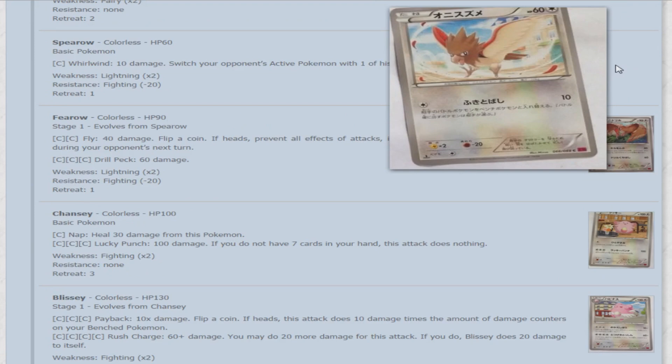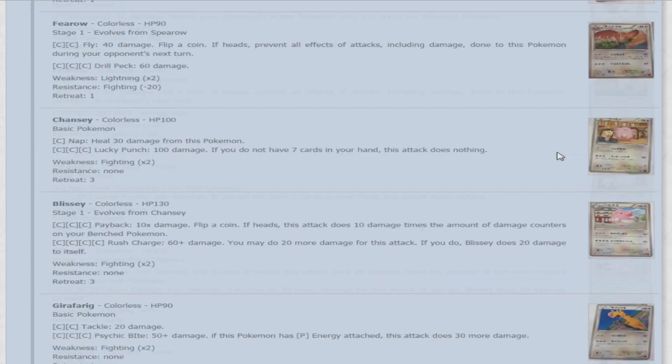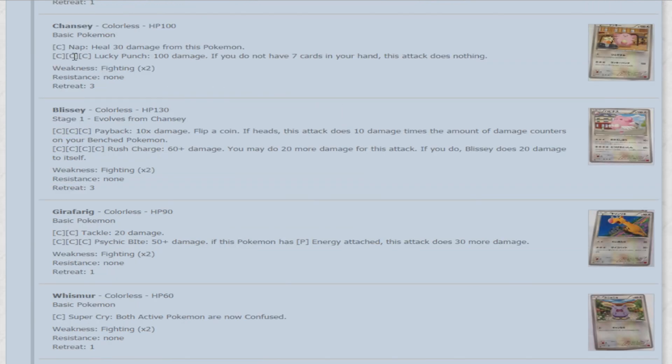Spearow — 60 HP. For a colorless, Whirlwind does 10 damage and switches your opponent's active Pokemon with a benched one. Its evolution Fearow — Colorless, 90 HP. Fly for a double colorless does 40 damage — flip a coin, if heads prevent all effects of attacks including damage done to this Pokemon during your opponent's next turn. Drill Peck does 60 damage for three colorless. Next, Chansey — 100 HP. For one colorless, move Nap heals 30 damage from this Pokemon. For three colorless, Lucky Punch does 100 damage, but if you do not have seven cards in your hand, this attack does nothing. It should do a whole lot more damage for three colorless when it relies on something as lucky as having seven cards in hand.